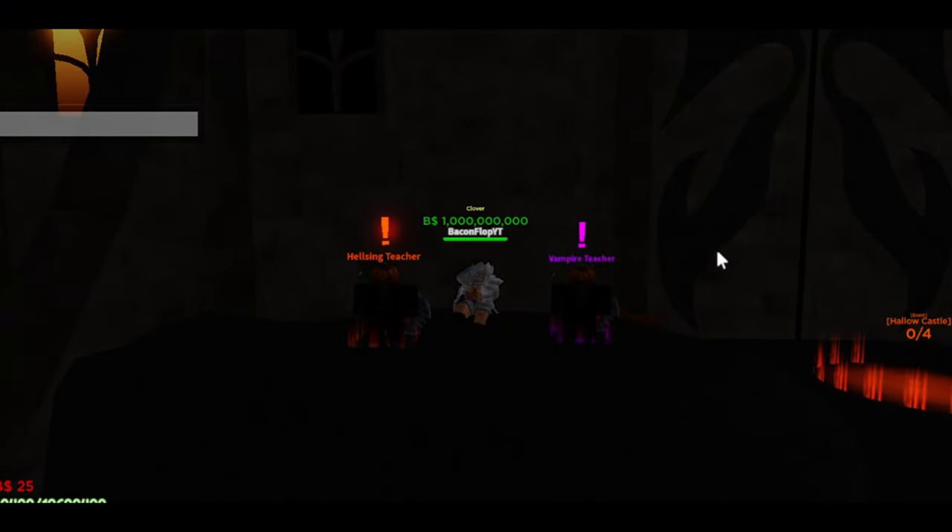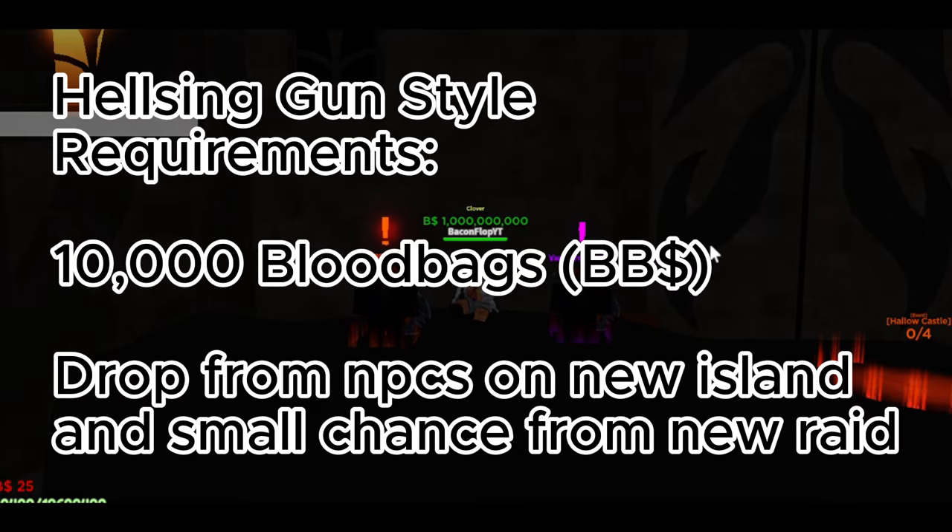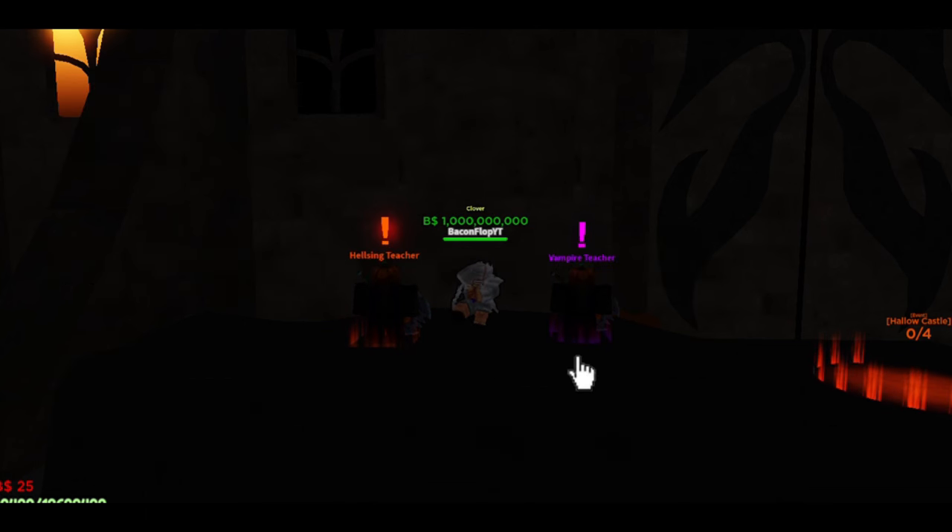Let's start with the Helsing gun requirements, which are on screen right now. You need 10,000 blood bags, which is the new currency shown at the bottom left of your screen in red. You can get blood bags by killing raid minions or killing NPCs on the island, which is the best way to farm them.